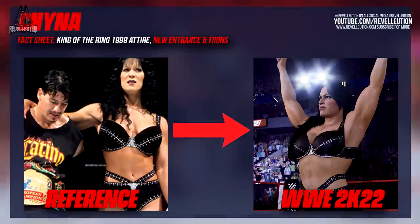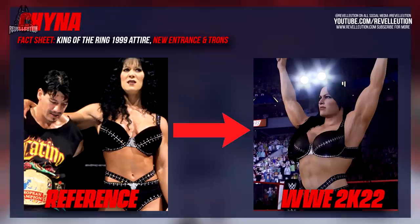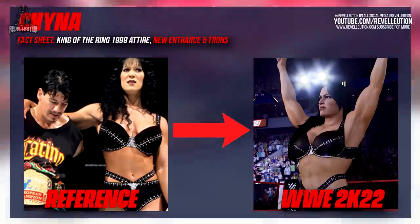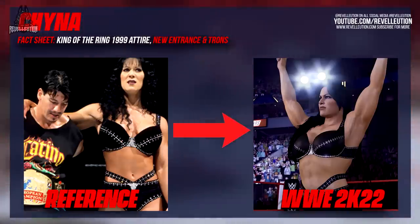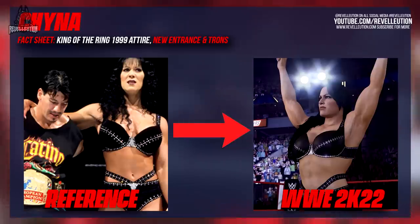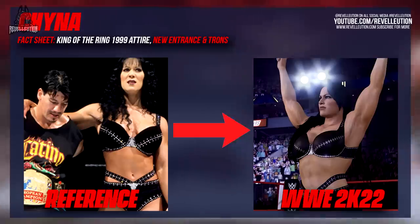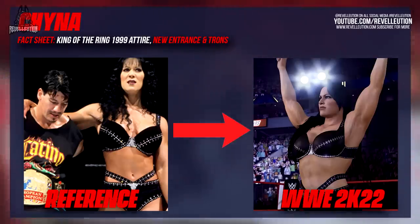Following on from Carmella we have the Ninth Wonder of the World, Chyna, who was showcased earlier this month and like Carmella also has a new entrance and updated titantrons. While her entrance may be somewhat similar to 2K20, it's far more fluid this time around and her animation seems more lifelike and less stiff. Chyna can be seen wearing a King of the Ring 1999 attire which looks much better this time around on a new model. I do wish we could have seen Chyna sport one of her WrestleMania attires, but the fact that she's in the game alone pleases me.